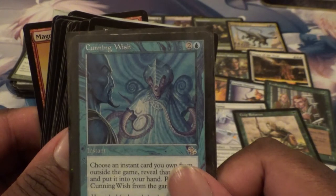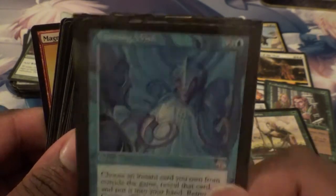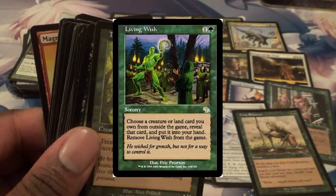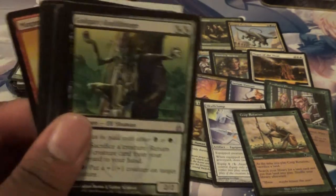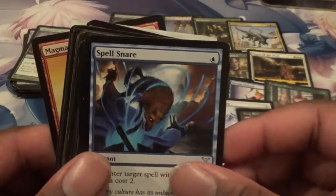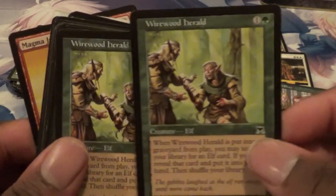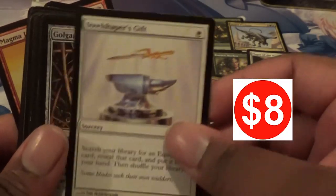The green one — I'll have a picture of it up here. We have a Treetop Scout. Actually, I'm going to put the Cunning Wish over here, because why not. Golgari Guildmage. Another Spell Snare — I have so many Spell Snares, good goodness. Wirewood Herald times two. Steel Shaper's Gift — oh yeah, I'll take that.